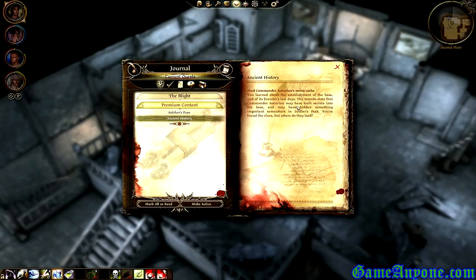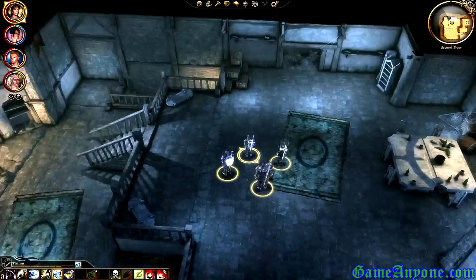Find Commander Asteria in secret cache. You learned about the establishment of the base and its founder's last days. The records state that Commander Asteria may have built secrets into the base, may have hidden something important somewhere in Soldier's Peak. You found the clues, but now where do they lead?